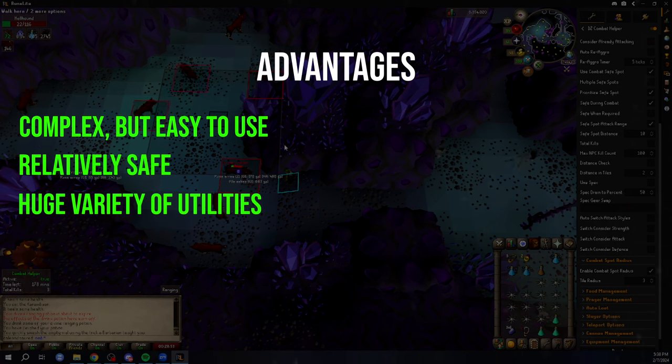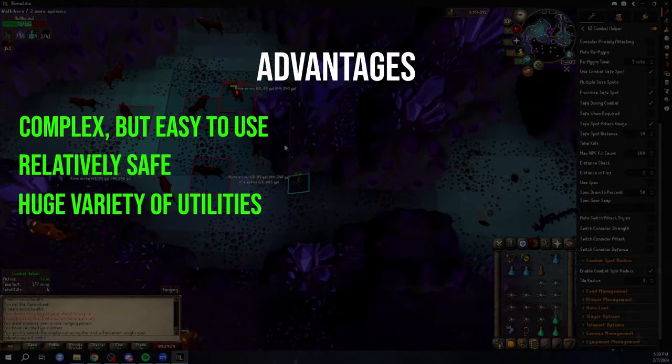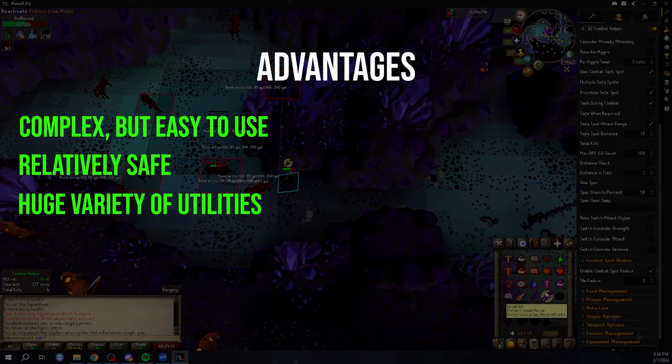It has a very wide variety of utilities. There is no need to download a special botting client. You simply use your normal RuneLite client, which includes all of your normal plugins and settings. You can use everything in a single client — you don't have to switch when you want to access a quest helper plugin or need some widgets. Just fire up the automation plugins whenever you require.